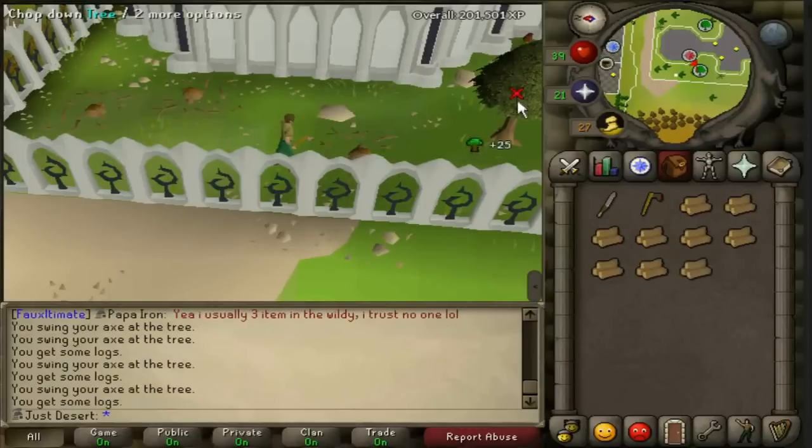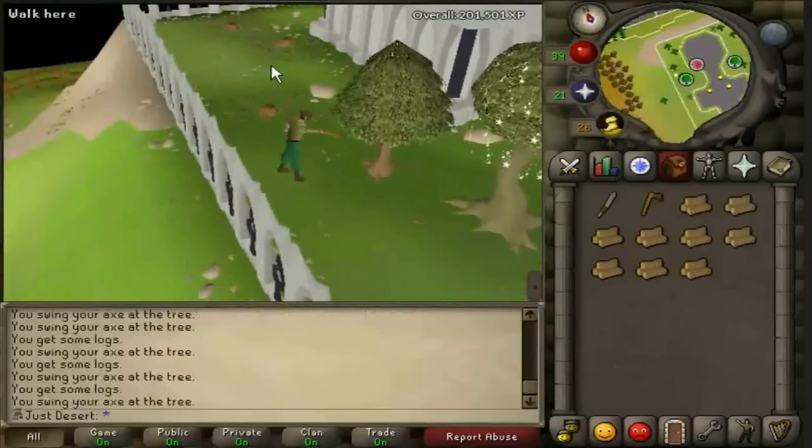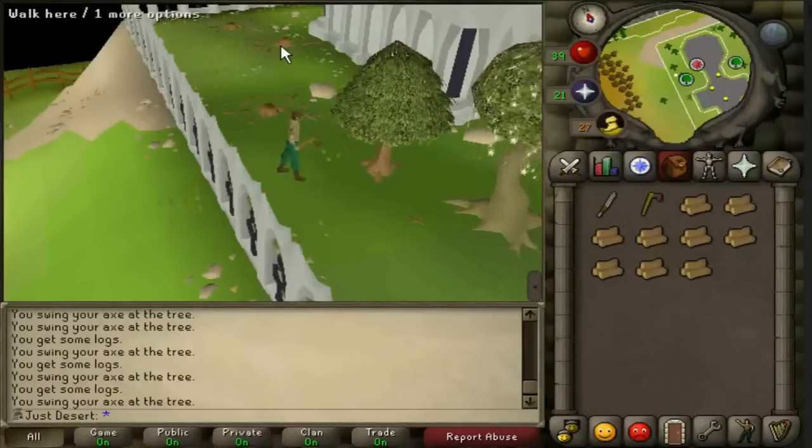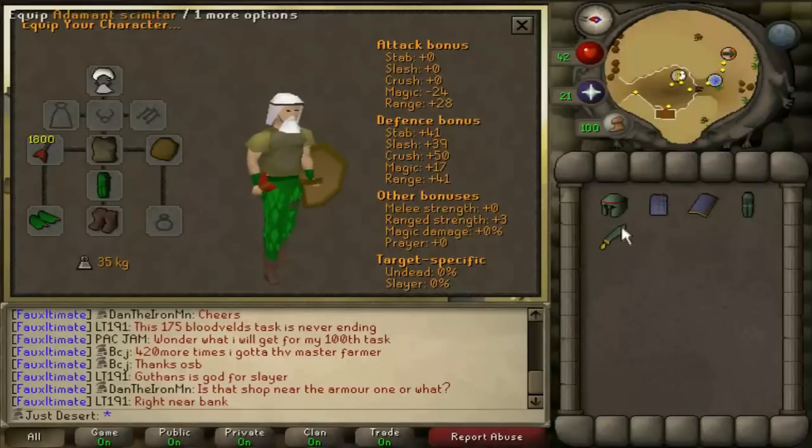I also got a wizard hat from imps. I was just going to kill one every single time I went up for a mining trip, and I got that — so it's going to be a good mage hat. I plan on killing fire giants in the next episode for a staff drop and also a rune scimitar drop.